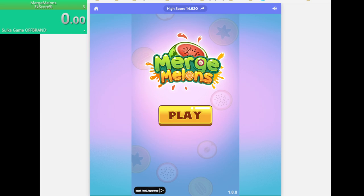We will be speedrunning the game called Merge Melons, targeting up to 3000 score, and we will start when we hit play.